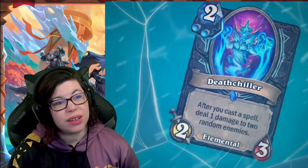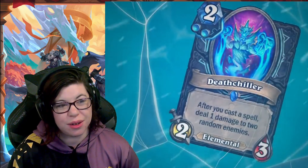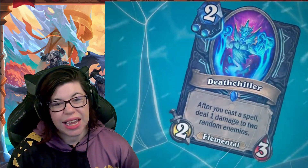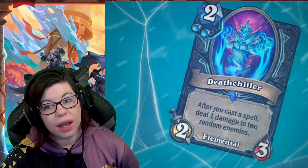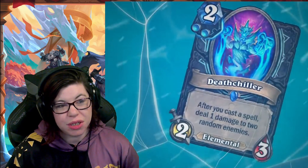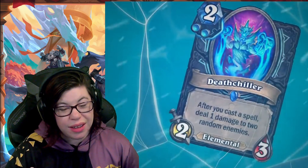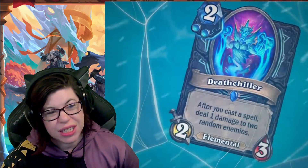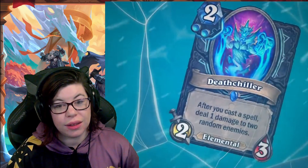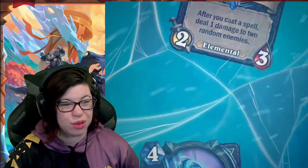Next up, Death Chiller — two mana, two-three elemental: after you cast a spell, deal one damage to two random enemies. It is an elemental, not undead, but after you cast any spell it deals damage. It doesn't specify enemy minions, so random enemies includes face — this damage can go face as well. I definitely think this is going to be a huge part of frost Death Knight decks. Seems really good.